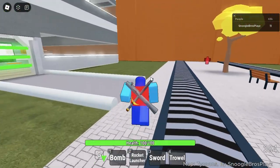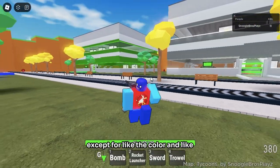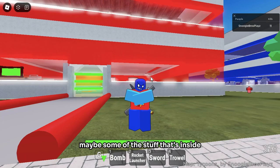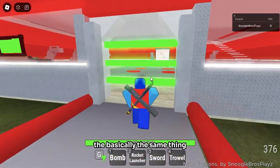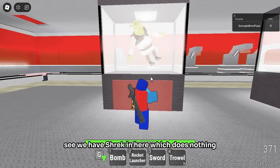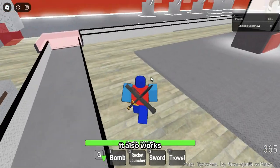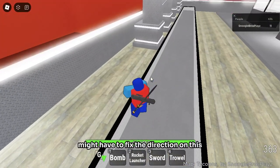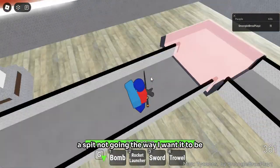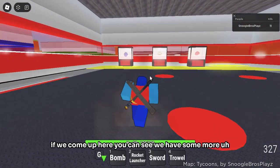You can go really fast if you sprint on it. The tycoons are basically the same except for the color and maybe some of the stuff inside. I'll give you a sneak peek — we have a strick in here which does nothing, which is a bit funny. There's also a conveyor in here that works, though I might have to fix the direction.